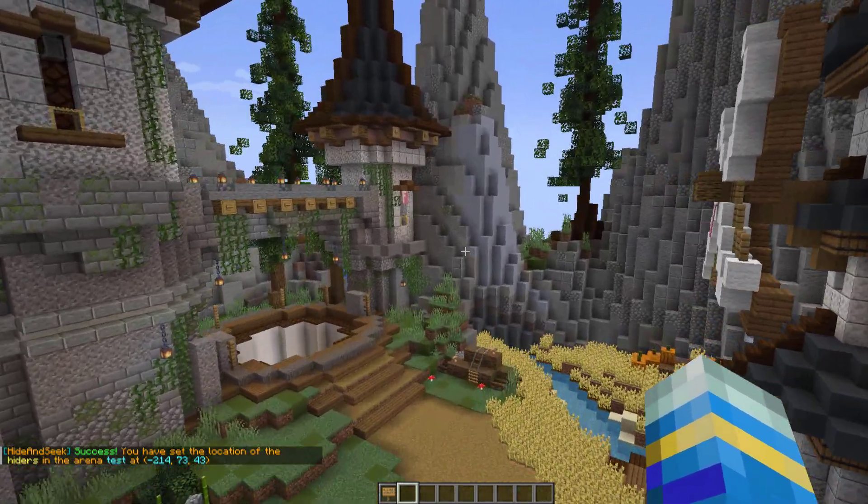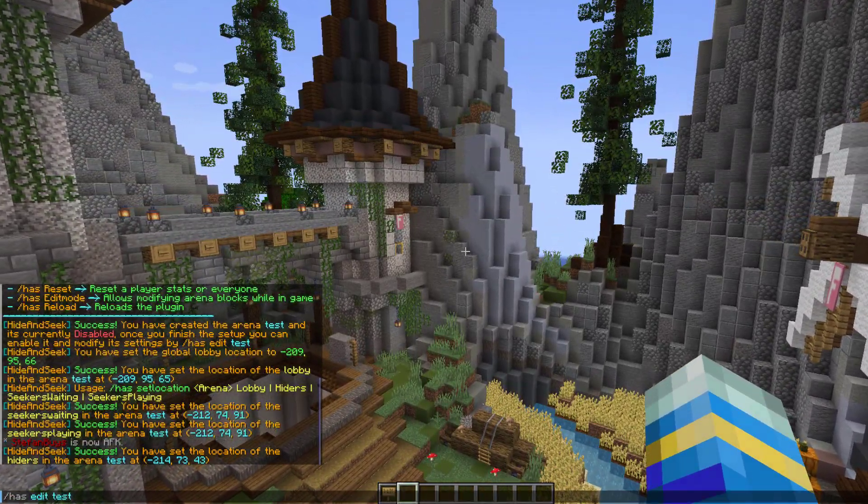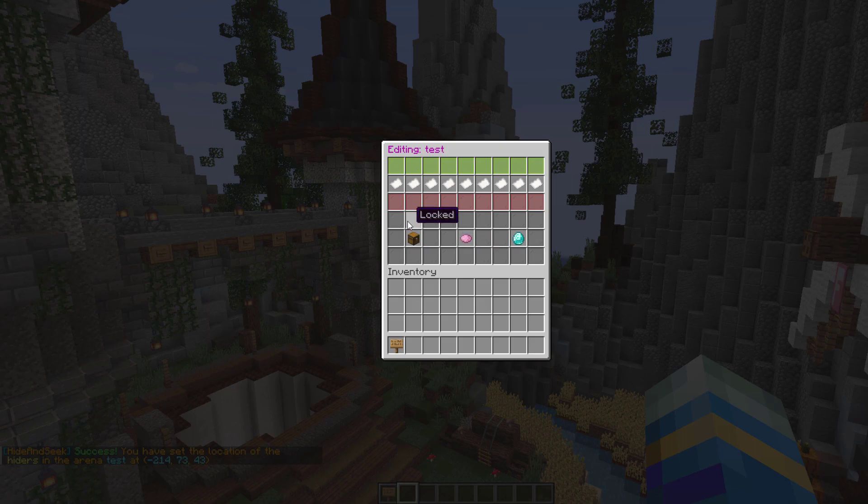There's only one more thing we need to do, which is /has edit then 'test', and in here we can change additional things. There are lots of things to change here — the amount of Seekers and Hiders we already set, the max players. You can change the lobby time by clicking this to reduce the amount of time, and we can go into arena blocks.